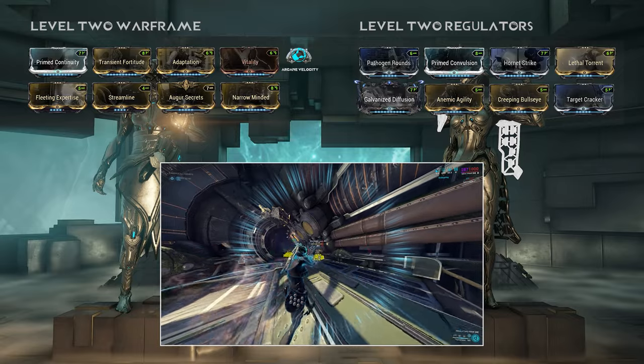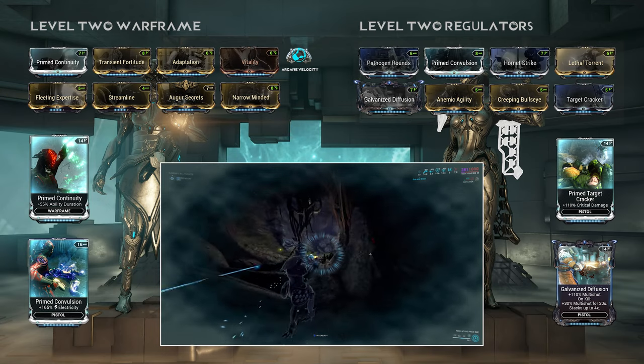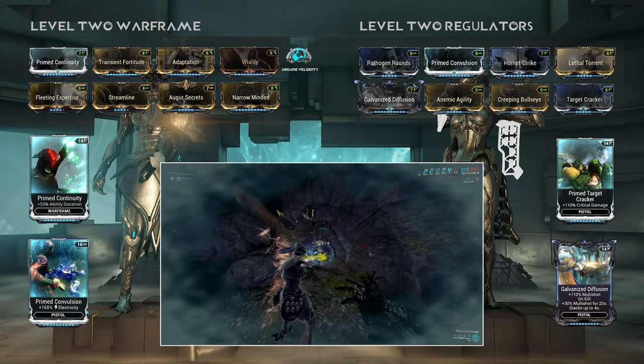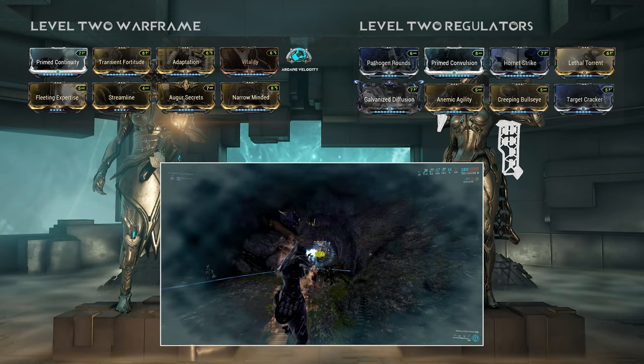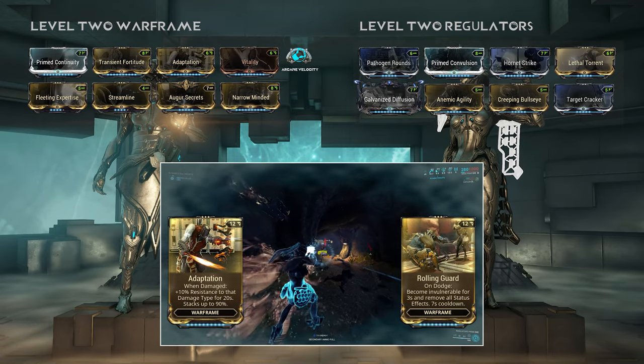The level 2 mesa is essentially the same as the level 1 mesa; the only difference really is that we are applying stronger versions of mods if we have them available. At this point we can either add in or swap in mods such as Adaptation or Rolling Guard to improve our survivability in harder content.